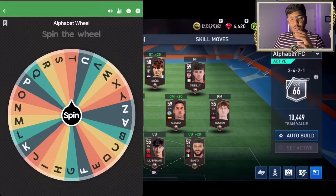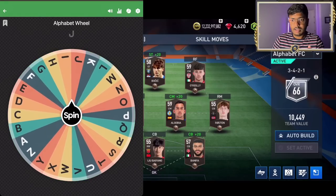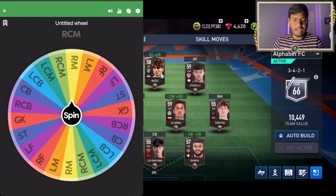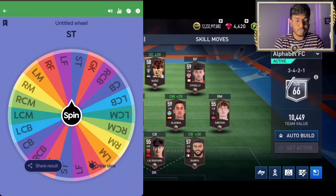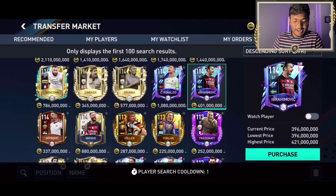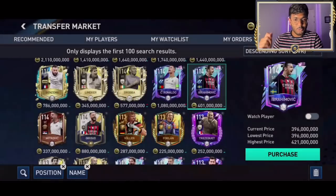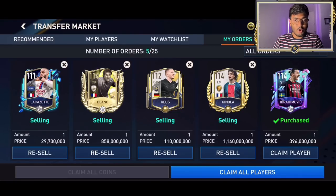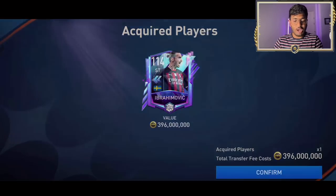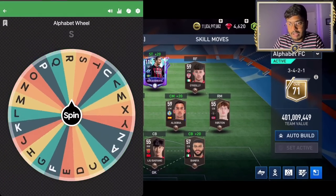Now I'm going to spin the wheel for an alphabet — and the letter is I! Spinning for the position: striker. We've got to find a striker with the letter I. Oh my god, Ibrahimovic! That's the best striker with the letter I. Let's purchase Zlatan Ibrahimovic. What a start to the squad builder — the lion is here!